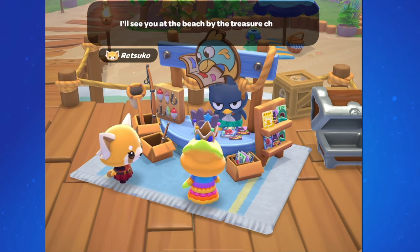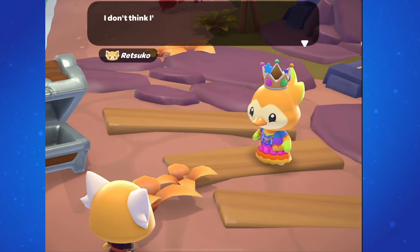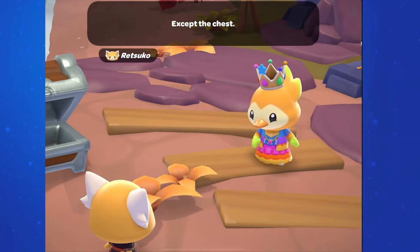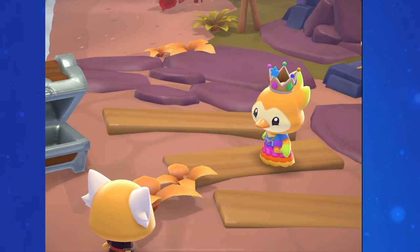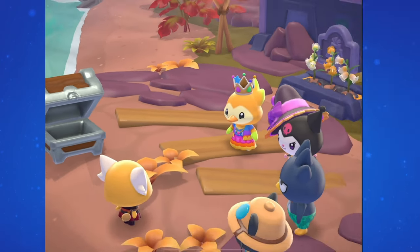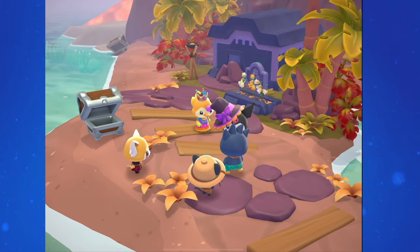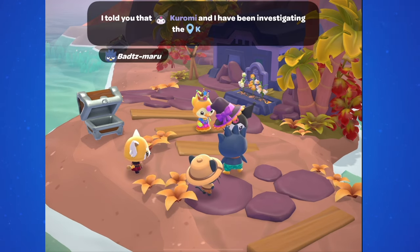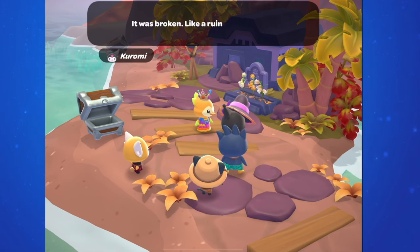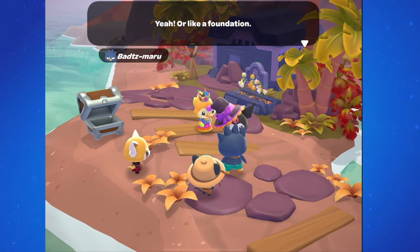You and Retsuko regroup on the beach — talk to her back next to the chest and she says the chest is the only new thing she's noticed. But soon your friends arrive. Batsumaru and Kurobi have come up with something: when they were swimming around the area, they saw something broken, like a ruin or foundation. They realized that the map was definitely of the area around the kelp maze — they just didn't recognize it without the kelp maze as a landmark.